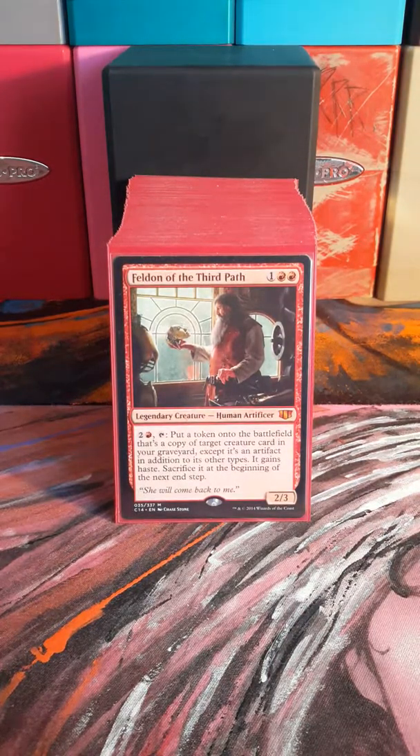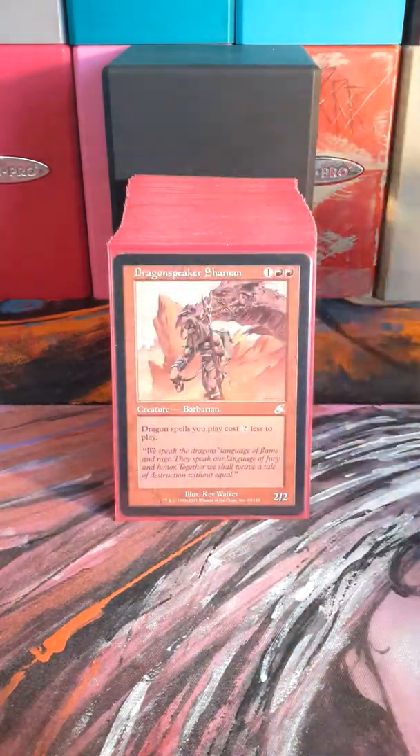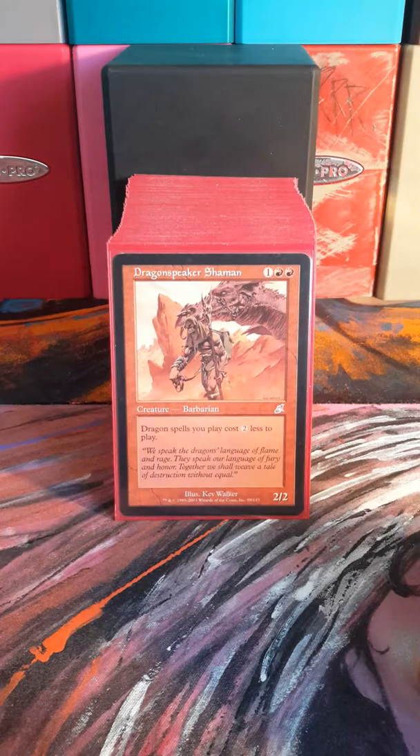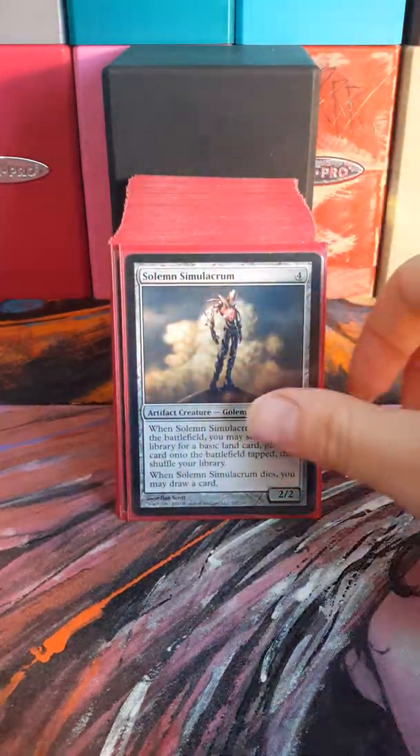Feldon of the Third Path — we end up putting a lot of our dragons in the graveyard after we summon them with our commander, and this guy is really good at bringing them back in token form. Dragonspeaker Shaman is another dragon cost-reduction guy. And Solemn Simulacrum, of course.